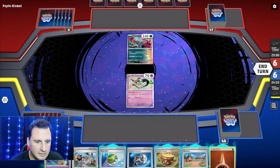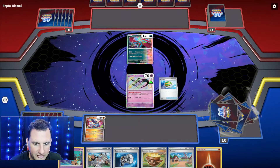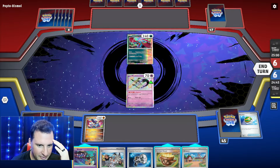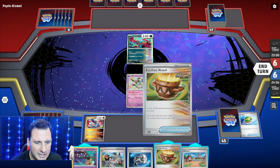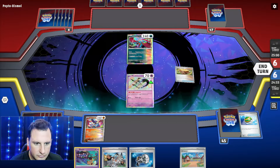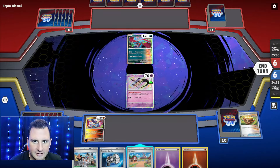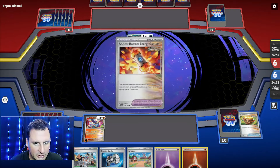Okay, Roaring Moon. This could be interesting because they want to mill too. I don't really want to put an Artisan down right now, and I don't think we need the Eerie. Do we need a Counter Catcher? I play Super Rod, get rid of the Mawile, and go get a couple of those. Now if they hit out the Mimikyu, no big deal.